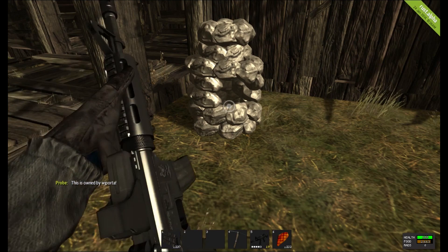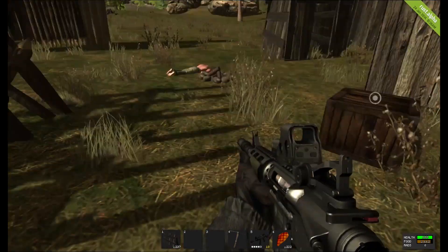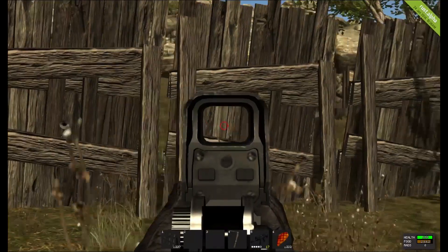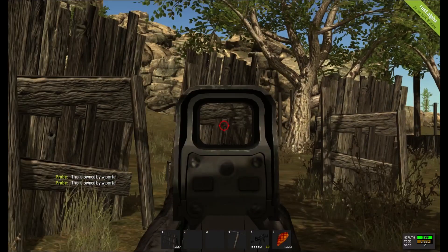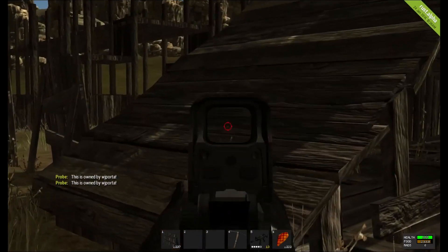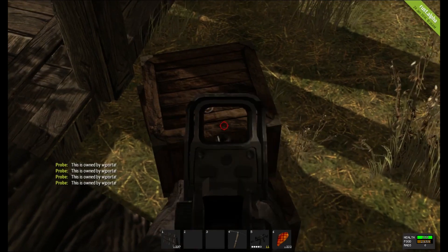There are a few exceptions. Furnaces don't have an owner, neither do campfires, but pretty much everything else I've tried does. When you kill someone and look at their bag, that doesn't have an owner, but sleepers do. So basically I went around and set up this little scene and shot everything to find out what worked and what didn't.